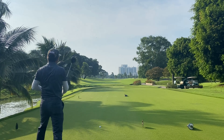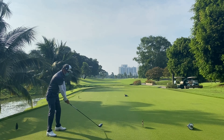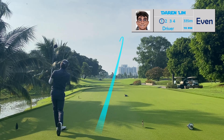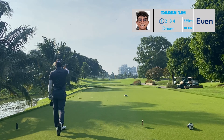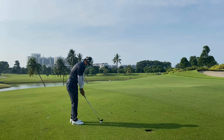Hole number two is a par 4 at 335 meters. There's bunkers on the right side of the fairway and it's within my reach. So the plan is to draw — start the ball towards the bunker and draw it back towards the center. As you can see there's a buggy on the fairway, which actually came from the 8th hole, so thank god it wasn't from the front flight.